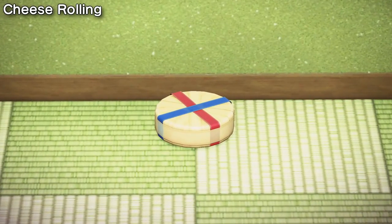In the city of Gloucester there is an annual event where people chase a wheel of cheese down a hill. In tribute to this, Nintendo have added a Double Gloucester cheese item for decorating your island between the days of May 22nd and May 31st.